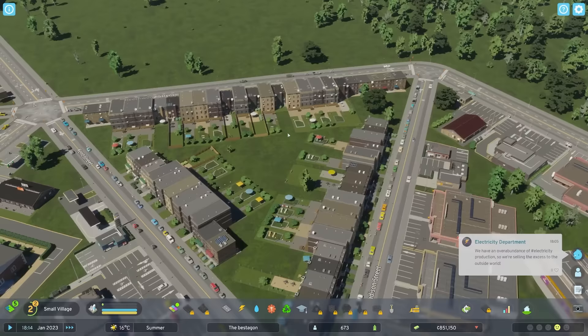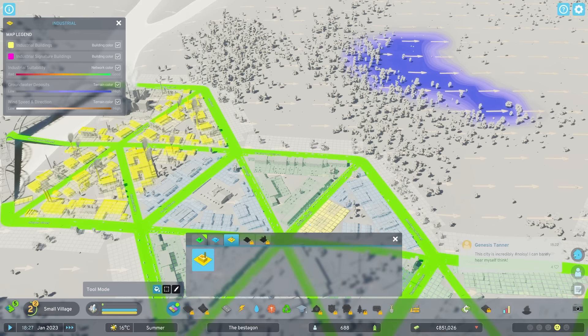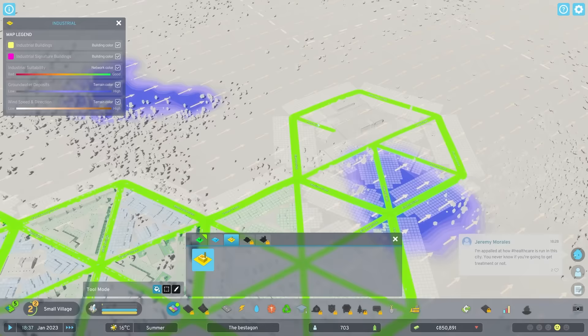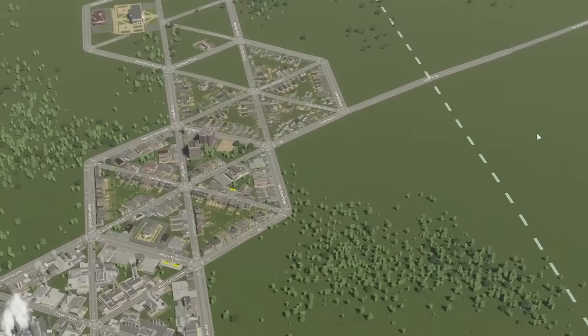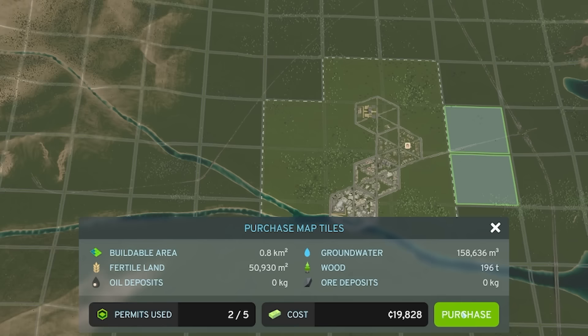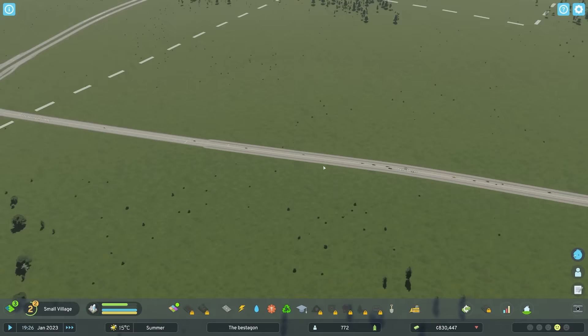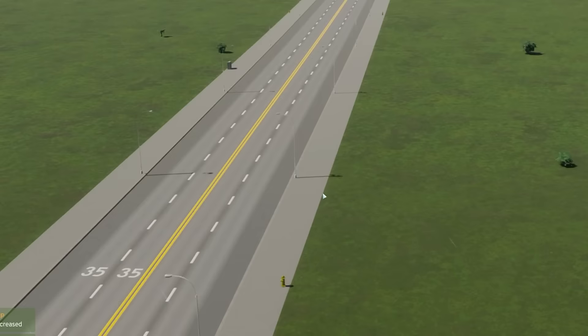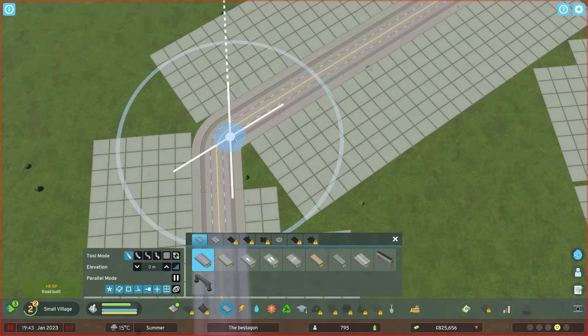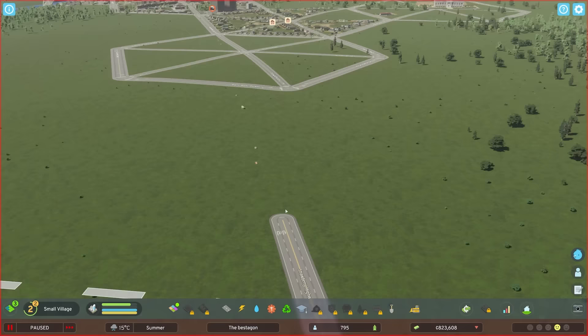This is housing, so I don't want industrial going next to it because of air pollution. I haven't even looked at the wind direction. Oh no — look at all those arrows. This is just going to be a city where everyone gets polluted. I did not think this through. Maybe I'll expand residential over that direction, and then commercial could go that way. Let's buy those two tiles, then delete this road back to the highway and add another hexagon with crossroads.